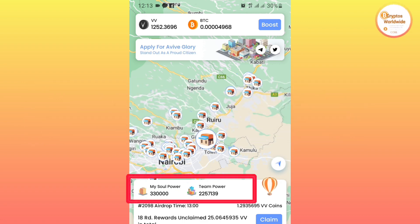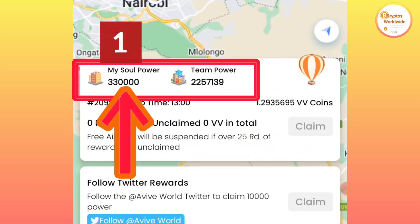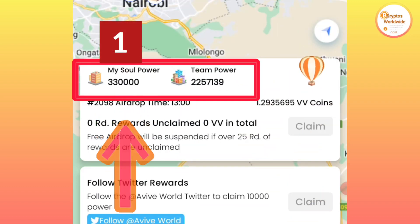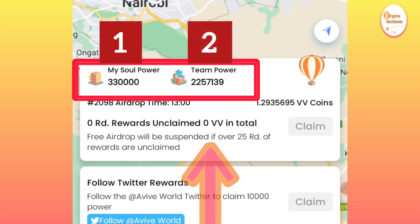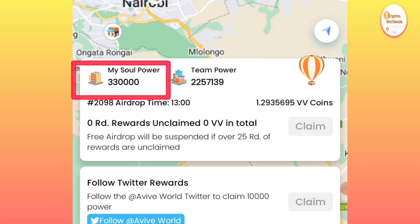On this AVIV token mining application we have two classes of hash power. The first one is soul hash power and the second one is team hash power. Team hash power is gained when you invite someone to join this mining application — the more you invite, the more hash power you get. Inviting is optional, it is not a must.